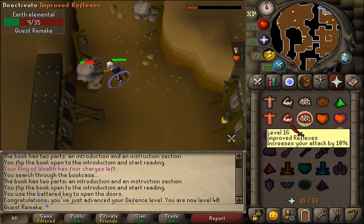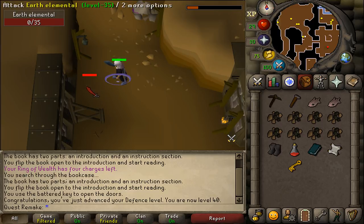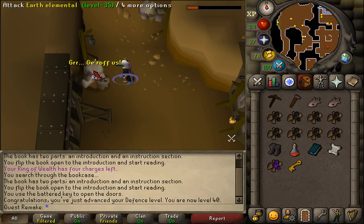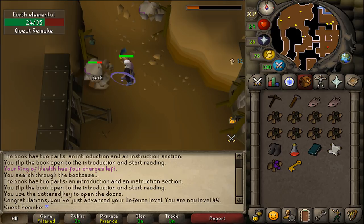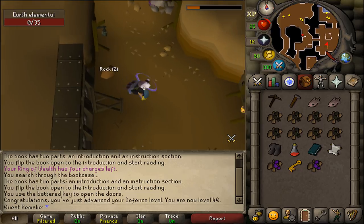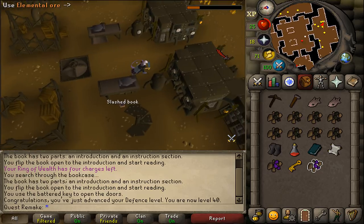This is the only monster you will need to kill during this quest, so if you want to use prayer points to speed up the kill, be sure to do so. When the second one has been defeated, pick up the second ore and go back to the fire elementals. Use both of the ores on the furnace.